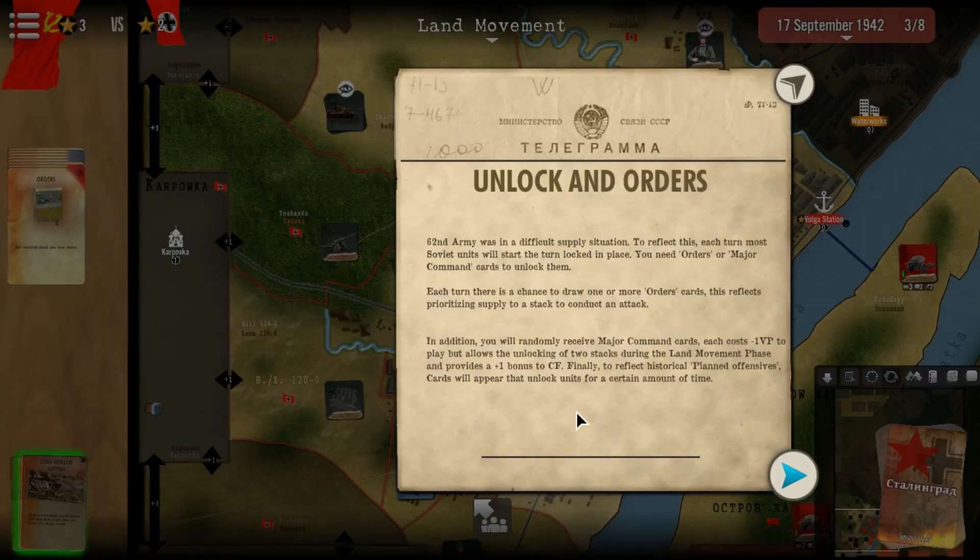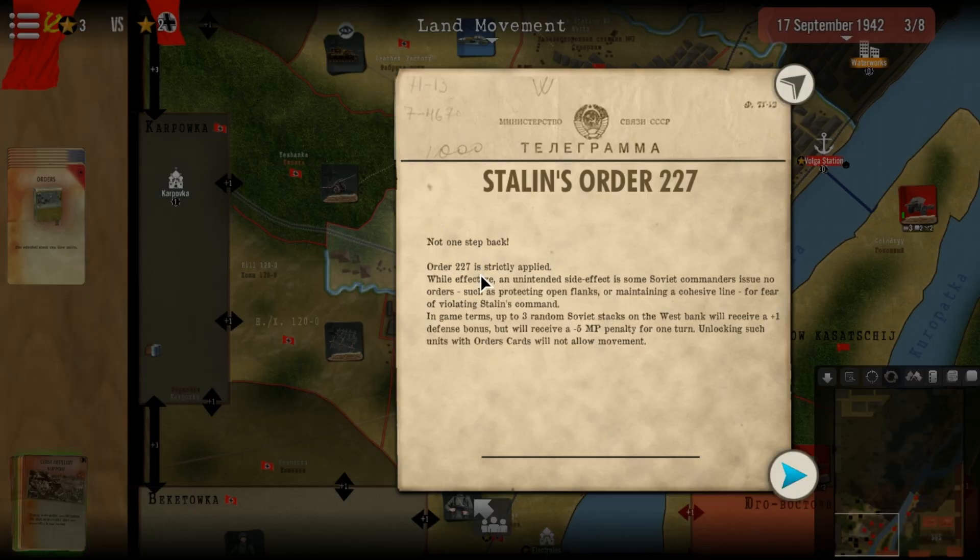In addition, you will randomly receive major cards each with minus one victory point to play, but this allows unlocking of two stacks. This is more for the German army — we don't need this. Order 227 is strictly applied. While effective, an unintended side effect is some Soviet commanders issue no orders — for fear of violating Stalin's command. In game terms, up to three random Soviet stacks on the west bank will receive a plus one defense bonus but a minus five percent movement penalty for one turn. Unlocking such units with order cards will not allow movement.